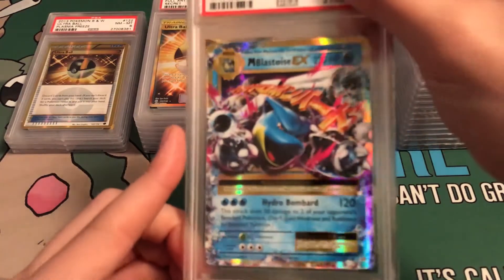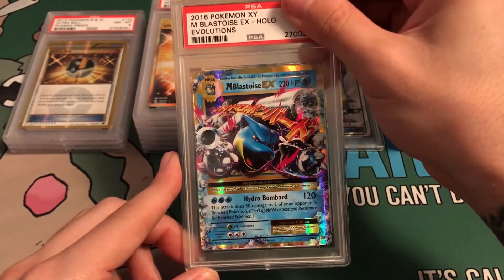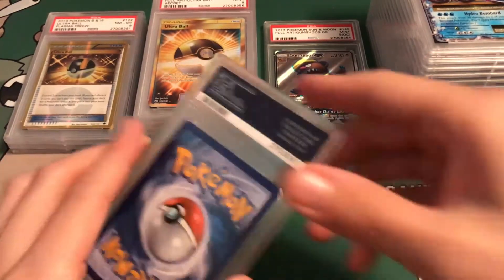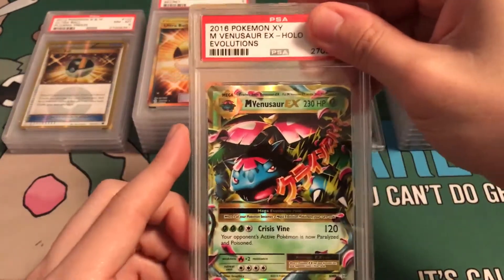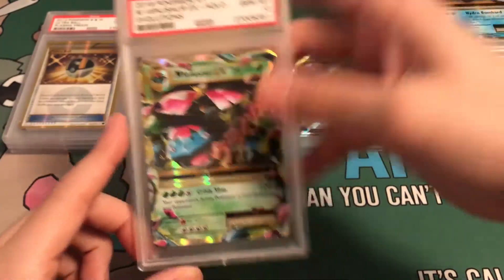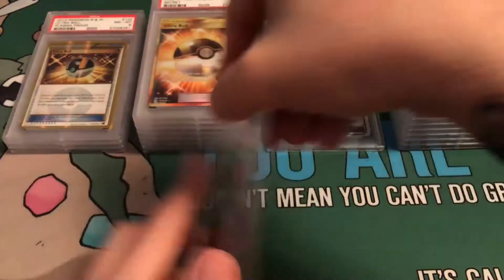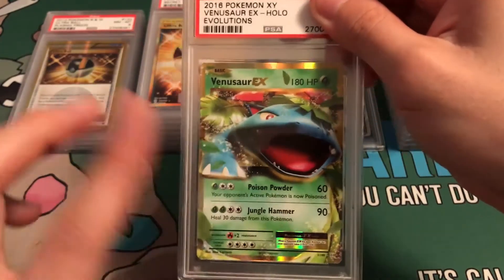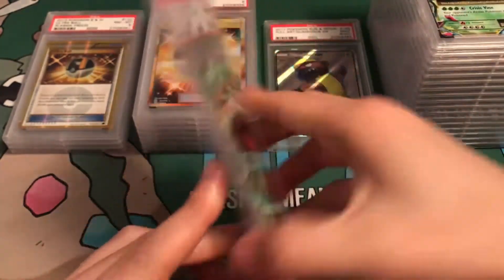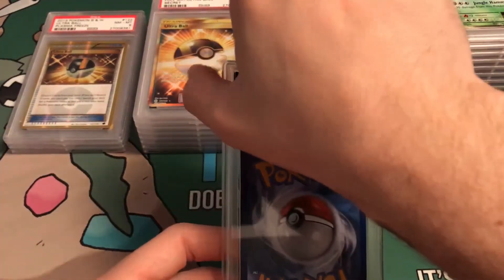Mega Blastoise EX — my second favorite Pokemon. It's from Evolutions. Gem Mint 10, of course. When I send in Evolutions cards, I can almost expect Gem Mint 10s from all of them unless it's Charizard because of the print lines. Mega Venusaur Gem Mint 10. Then Venusaur EX — just had the Mega Venusaur Gem Mint 10, and this is going to be Gem Mint 10 too. Evolutions cards are so easy to get graded Gem Mint 10s.